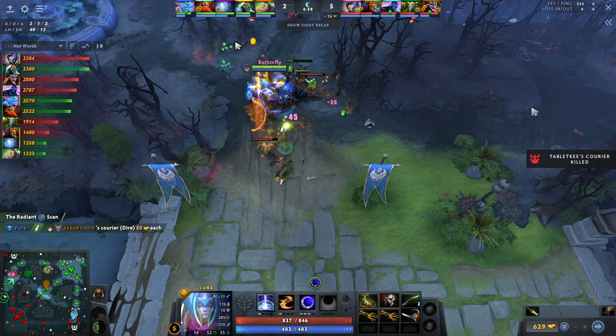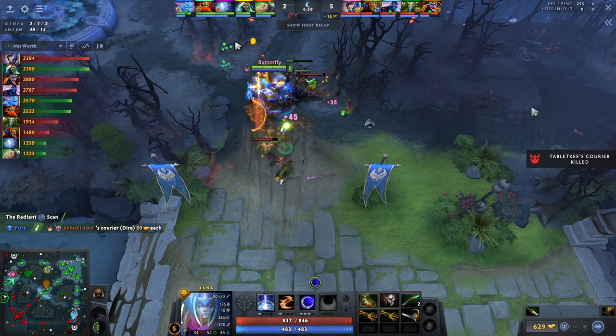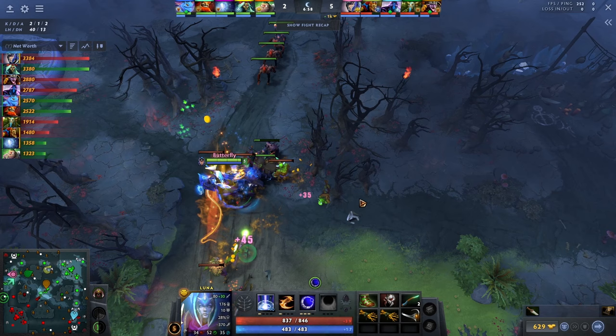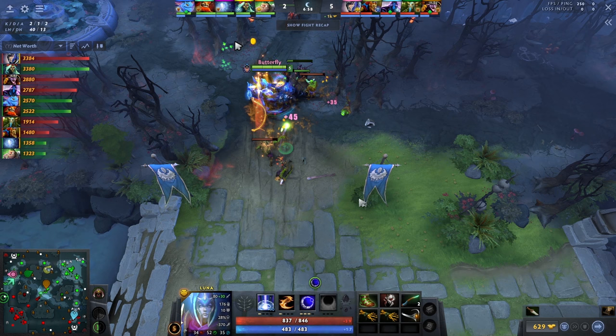There's one really important thing about this. Where he's farming right now is a very dangerous spot. He's near the enemy tier 1, and it could mean that he could very easily die with one TP and spear setup. But you have to understand that two things matter when it comes to safety: one is the levels of the enemy offlaner plus position 4, and the other is the enemy mid laner.